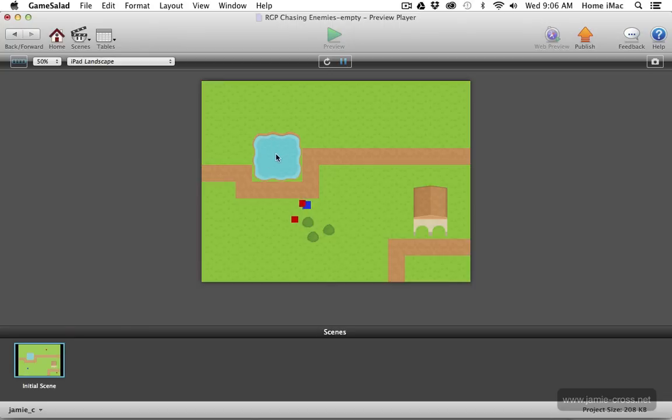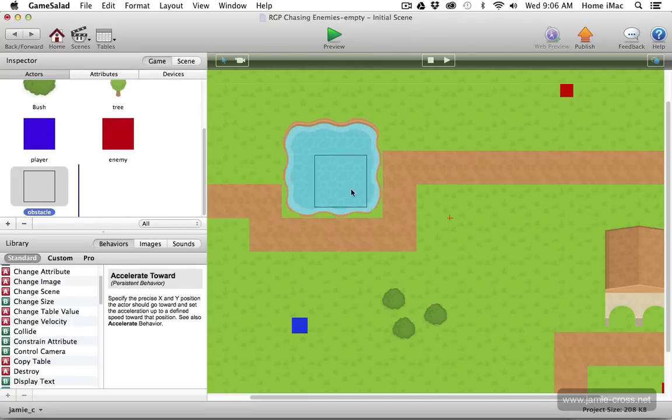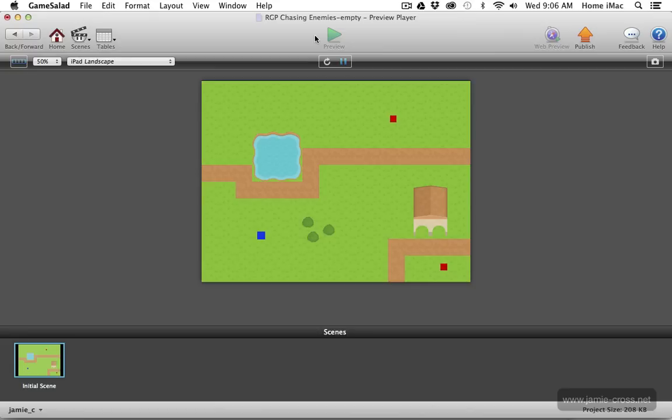This also works for things that are just painted on the background level, like this pond or that building. I can take this invisible obstacle actor, put it right over the pond, make it just a little bit bigger than the pond. I could do the same thing with the building — make a copy and drag it over. Obviously you can fine-tune this stuff for your game as needed. Now if I hide behind the edge of the pond, those enemies are going to act like they know the pond is there and move around its edges to chase me down.